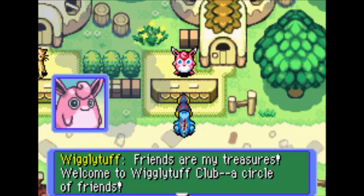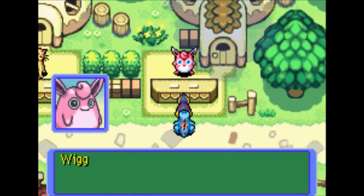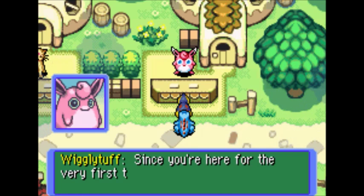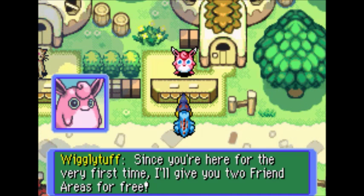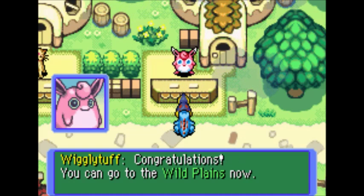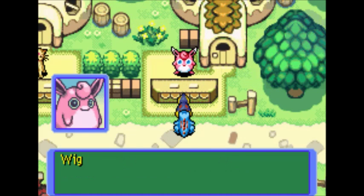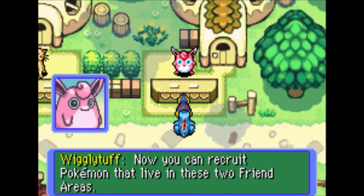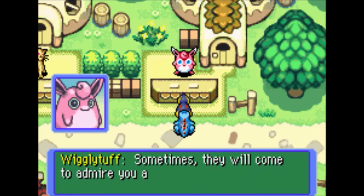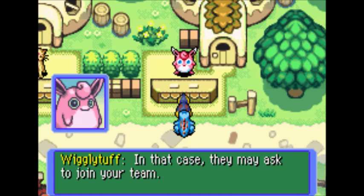Friends are my treasures — welcome to Wigglytuff Club, a circle of friends. Is this your first visit? You started a rescue team too, didn't you? You've come to the right place — I have friend areas to add members to your rescue team. Since you're here for the very first time, I'll give you two friend areas for free. Congratulations — you can now go to the Wild Plains and the Mist Rise Forest. Now you can recruit Pokemon that live in these two friend areas. If you're fighting Pokemon that live in a friend area, sometimes they will come to admire you and may ask to join your team. Just keep trying.